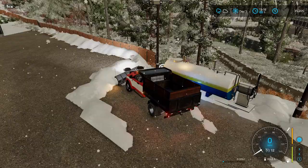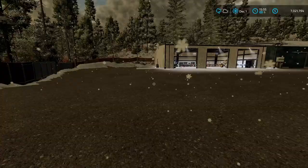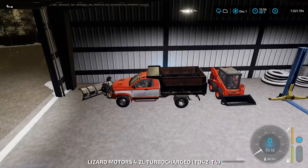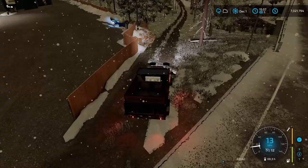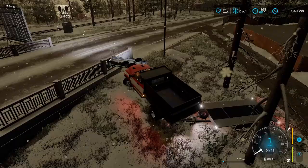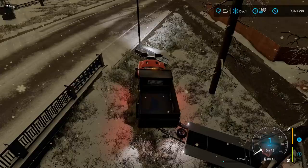We got everything moved in except for this trailer — I'll grab the snow plow truck to tow it. With the bobcat in, we moved our stone crusher in, and then we moved this all the way down from the mountain, which took forever. Richard was very kind — he paid us two thousand dollars for our work today. We got all the snow cleared and it came out really good. It is a bit dark outside, so I think we're going to hold off on doing any forestry until tomorrow in-game.